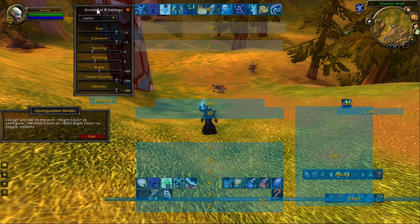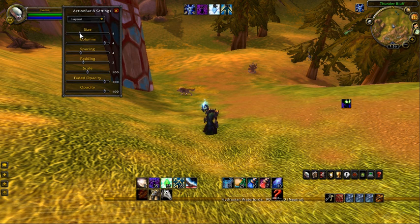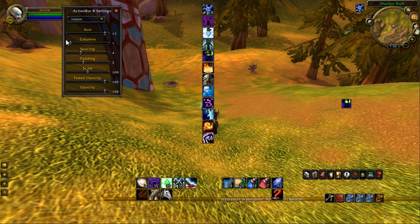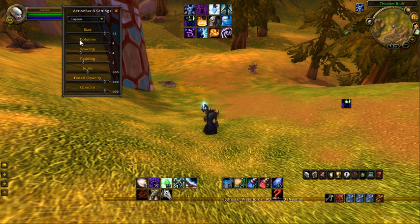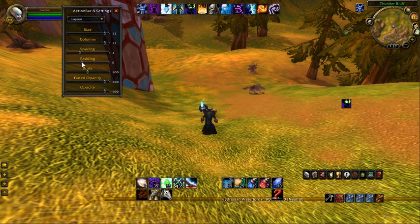Now I'm going to exit configuration mode — you'll notice those other bars are now gone. In your layout settings you have size, which simply gets rid of buttons; those buttons are still sort of there, they're just not usable. That's if you want a 4-button bar instead of a 12-button bar on one of your bars. Columns — you can go all the way down to one column; a setting I like to use a lot is 4 columns, which I'll explain in the next video. You can also change the size within columns. Spacing puts space in between. Padding — I'm not quite sure why you'd use padding to be honest. Scale makes it big or small.